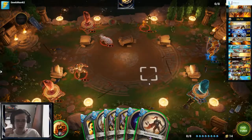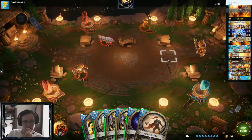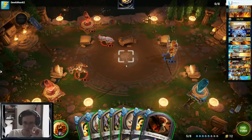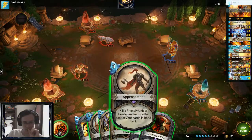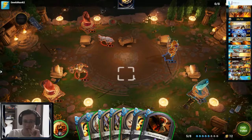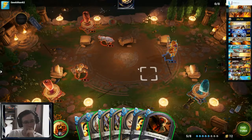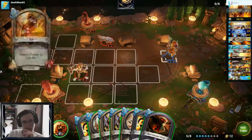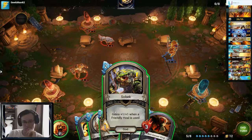I'll have eight mana next turn — Fire Imp kills the stone, unfortunate. But Ra and then into heal is always incorrect there, so I can live with that. It took him a lot of resources to kill that stone. I think I ward and then Appeasement this turn — I'm pretty sure that's always the play whenever you have Appeasement. That means I have five mana, so I could feasibly play a Sobek. I think I'll play Sobek way far in the back, or I could Appeasement the Sobek actually. No — I moved Ra into range of Thor because I was planning on Appeasementing it anyway, so I will play the Sobek.